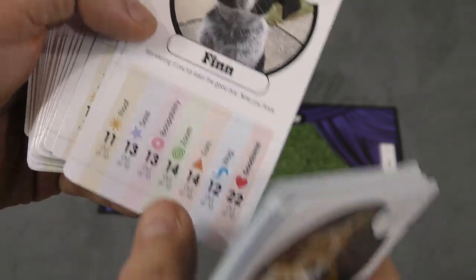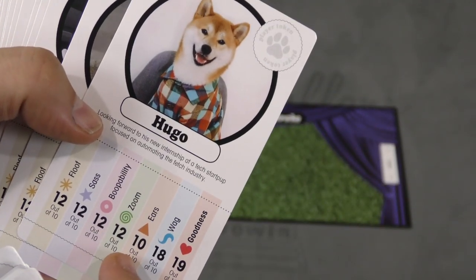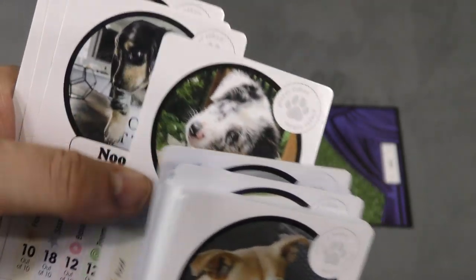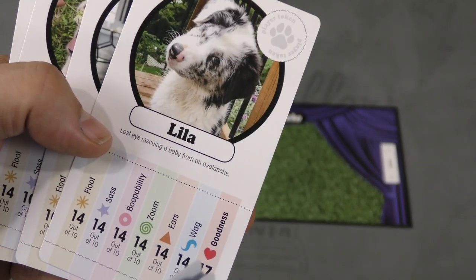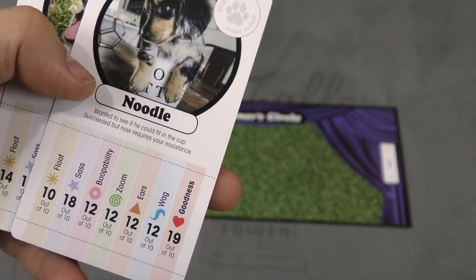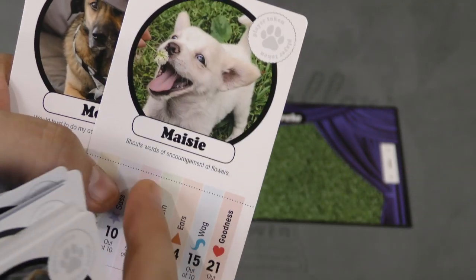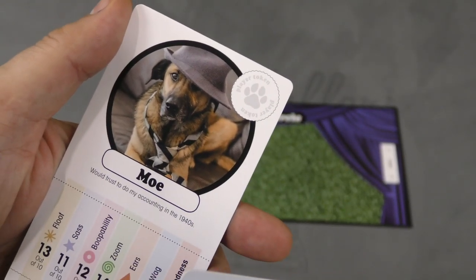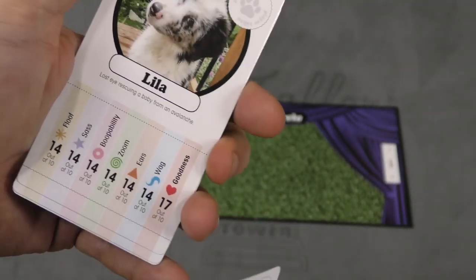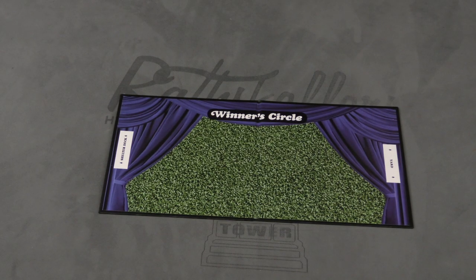None of the ratings will ever go below 10, because every dog is a good dog. Which makes me think if you are a 10, like this guy's ears are a 10 out of 10, that's pretty terrible. I'm not really sure how the ratings came across — here's Lila, who lost an eye rescuing a baby from an avalanche: Goodness, 17. Noodle fit into a cup, they get 19. And this one wearing a hat gets 24. How those dogs are better than the one rescuing a baby from an avalanche, I don't know. I may be putting too much thought into this.